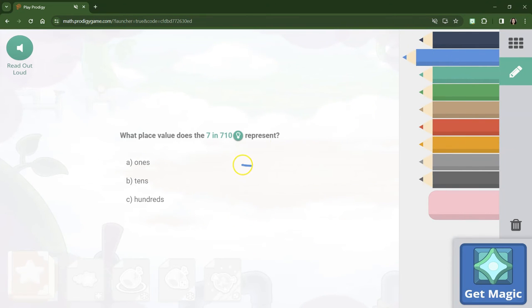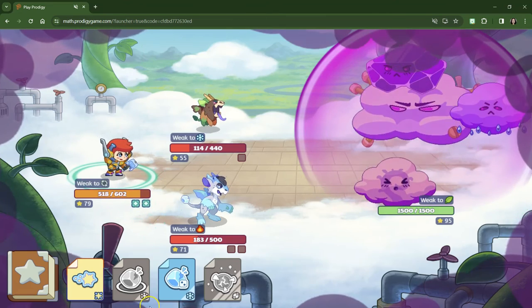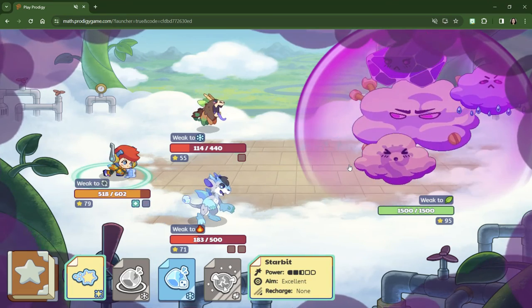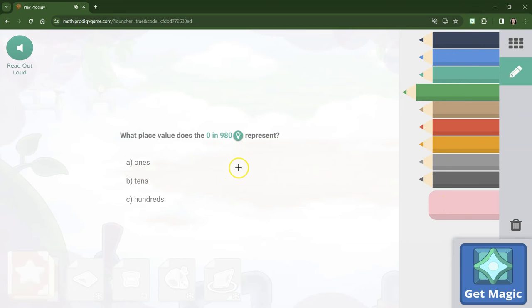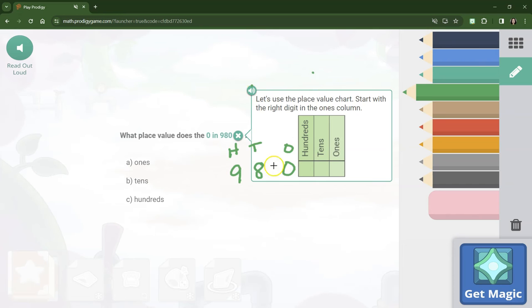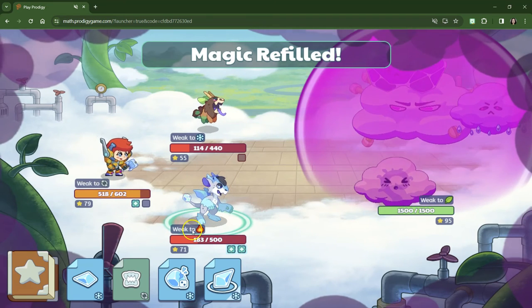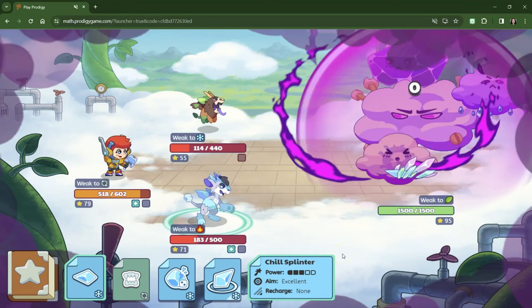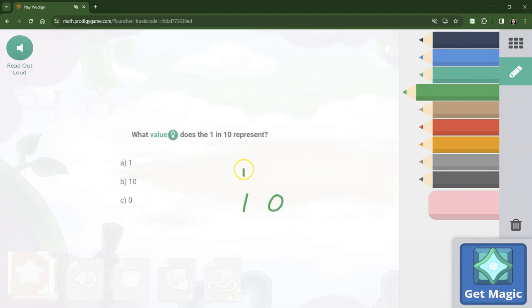What does the 7 equal in 710? Well, 700 would be 700s. I'm not even going to do cold snap because we'll keep it for when we need to recharge — that shield is just so strong. What does the 0 represent in 980? The 0 is in our ones place. What does the 1 stand for in 10? The 1 is in the tens place — the 1 stands for 10.